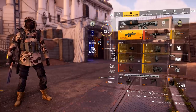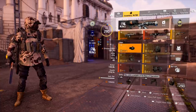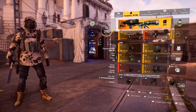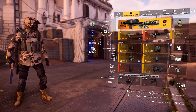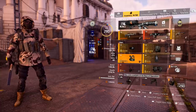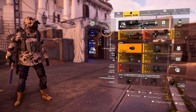Now getting into the build, you're going to see that I am running the firewall specialization. You can either run this or the survivalist specialization. The reason why I want to run firewall is because I want to change the talent on my chest piece, and I'll explain that in just a second.